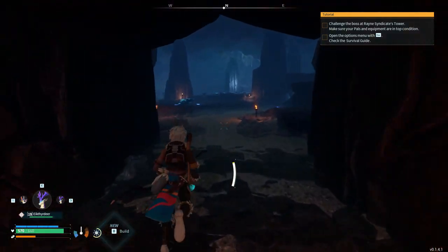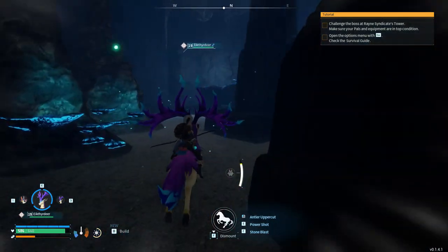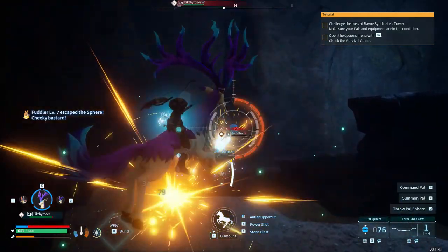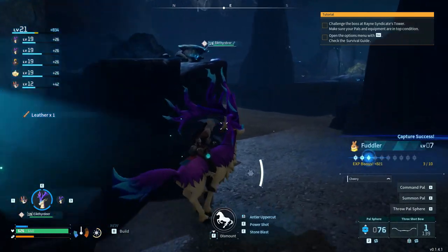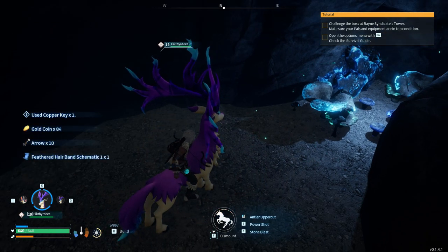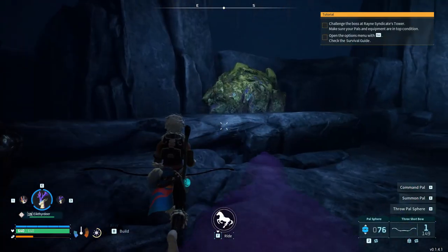Just a couple of enemies in each room, some creatures that are definitely not out in the open world as far as I've seen. This room is almost identical to the one that had Paldium ore. Don't run from me, Fuddler - I don't know why that name sounds so funny to me. This door takes a copper key - well I guess I had one. Got a schematic for a feathered hairband, and some Paldium ore.